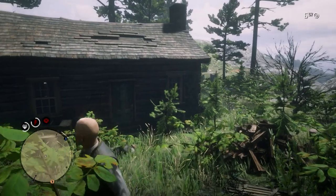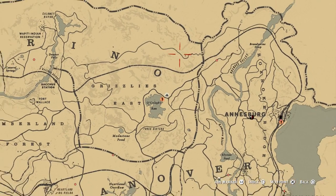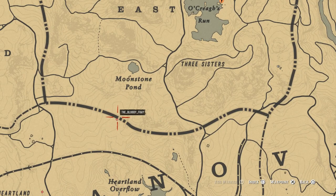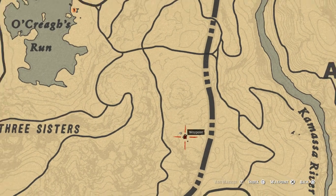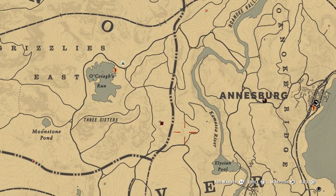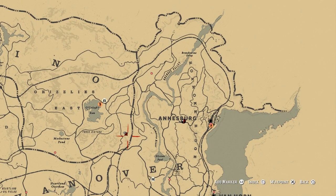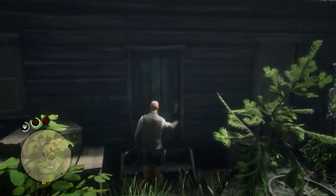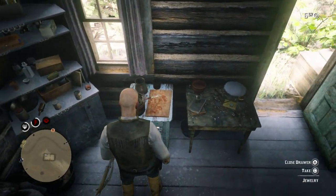The next location is a cabin located here in Ambarino. We're going to show you guys on the map — it's a little dot right next to Annesburg. There was another player here who killed me twice, so watch out. Basically, you guys are going to want to come into this cabin as there is some pretty good ammo in here as well.